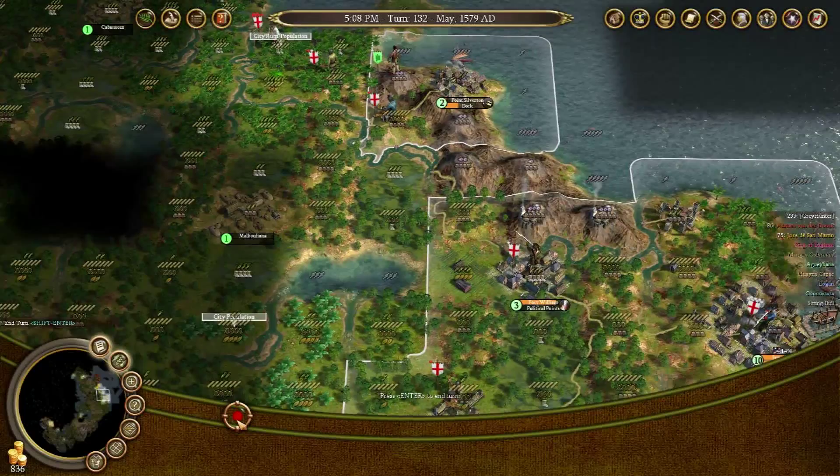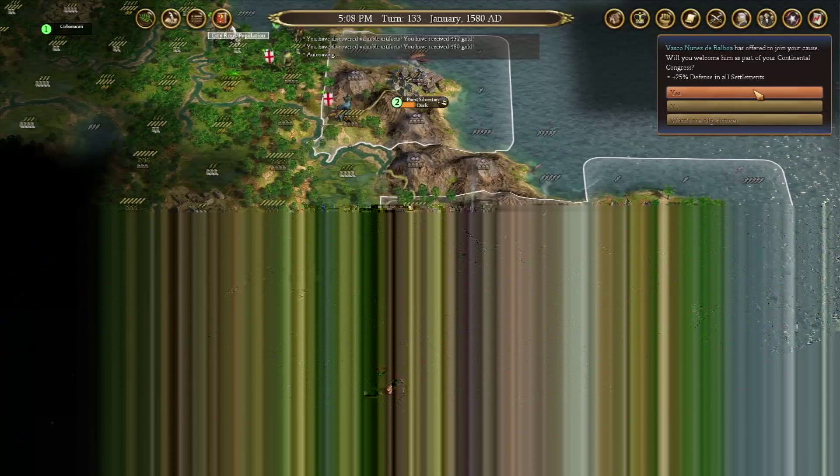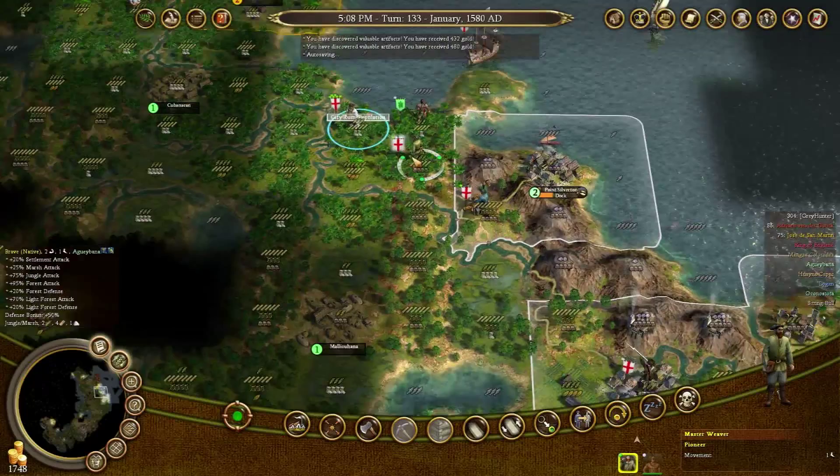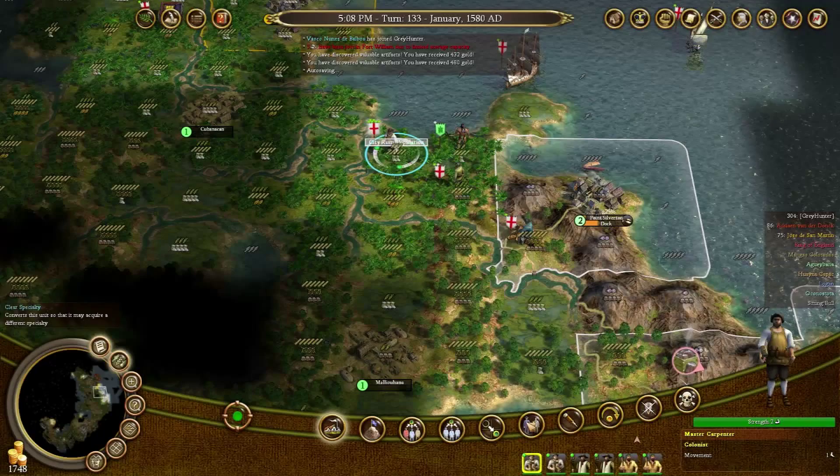Yes, we will take you, Vasco Nuez del Balboa - welcome aboard. You can form a settlement - we're not calling it Plymouth. We'll call it Port Royal.